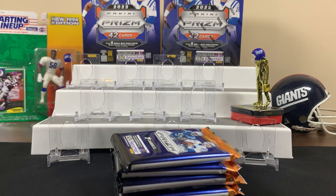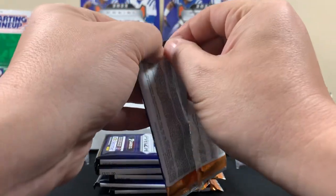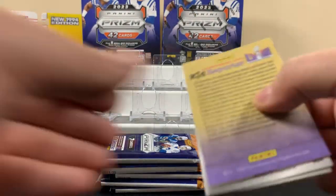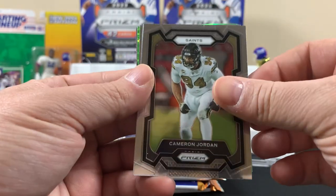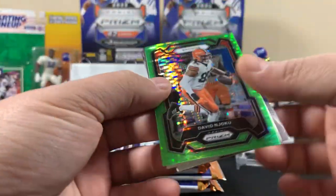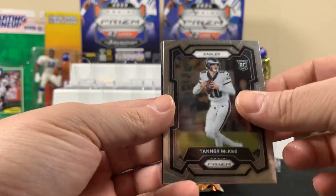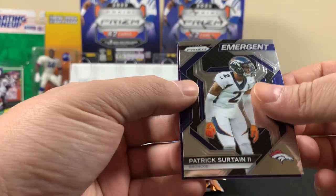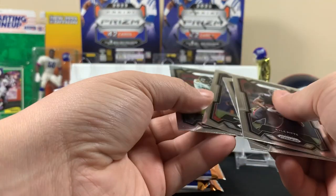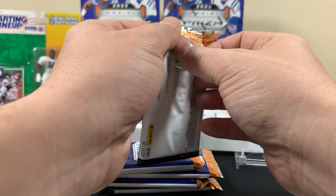This box has got the green pulsars, so it'd be cool to pull a CJ Green — that'd be pretty amazing, ideal for sure. First pack: woods, brown, pits, David, Tainer, and Sertain. That's it. You get five packs per mega box.